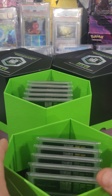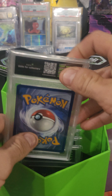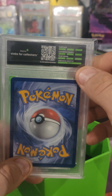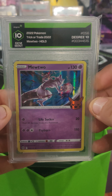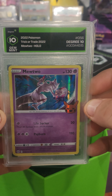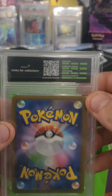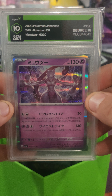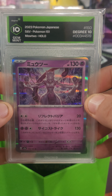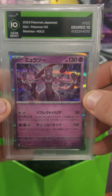The first slab comes out and we have all green on the top, so we're hoping for a Gem Mint 10 — and we do got a Gem Mint 10 from Mewtwo Trick or Trade 2022. Our next one also has an all green submission, hopefully for another Gem Mint 10, and this is a Gem Mint 10 — 2023 Scarlet Violet Pokemon 151.